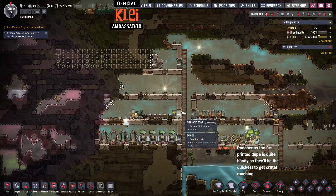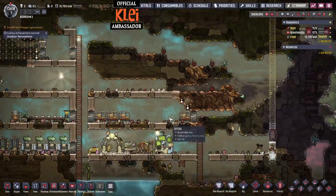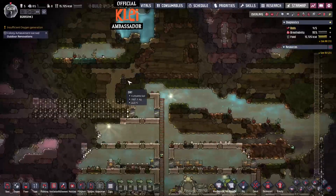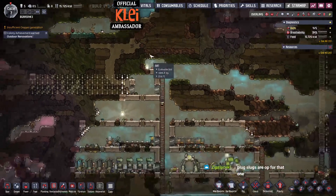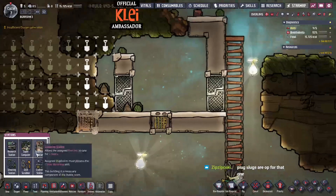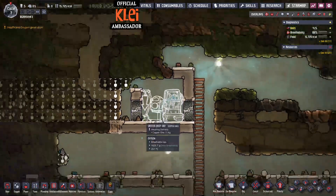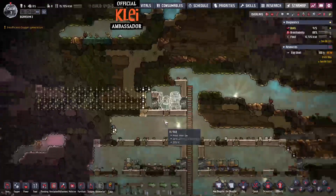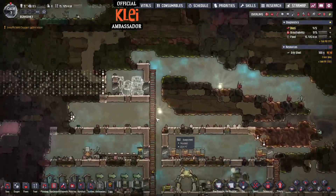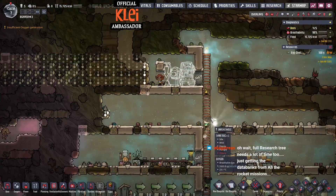The spawn is so good - it really helps with Super Sustainable. I definitely recommend getting it up early anyway, it makes the game a lot easier especially when you're doing Super Sustainable. We'll just get the ladder up here, dig out a second one too to help the airflow. We've got the ranching stuff - we need the incubators too. Plug slugs are probably good but they're not in the base game. We need the incubators, let's keep going with research.